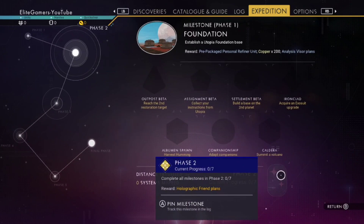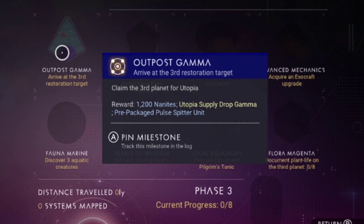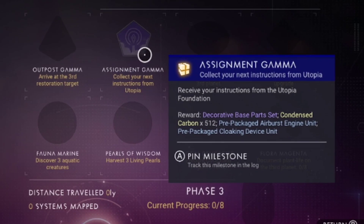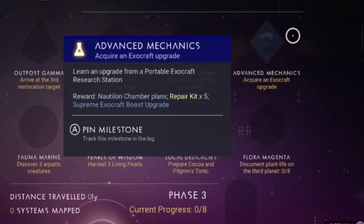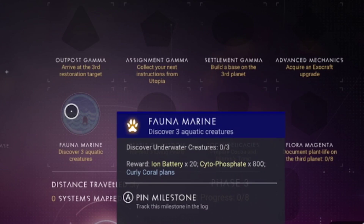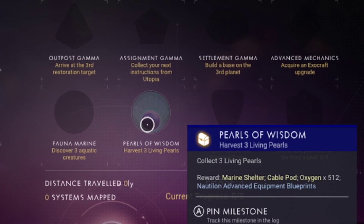The holographic friend plans are also in there. Next is phase three — Outpost Gamma. Arrive at the third restoration point, claim your third planet for Utopia. Assignment Gamma — collect your next instructions from Utopia. Settlement Gamma — build a base on the third planet. Acquire an exocraft upgrade. They're all very similar. Fauna — discover three aquatic creatures. Pearls of Wisdom — harvest three living pearls.